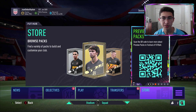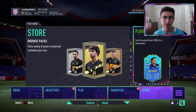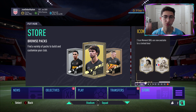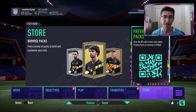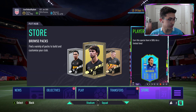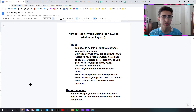Hey guys, it's Rayhan and today I'm going to be showing you guys how to make the most coins on a low budget during Icon Swaps using a method I like to call rash investing. Rash investing is one of the less talked about trading methods in FIFA 21, but I have found that it's one of the most profitable. I'm making this video because it's such a good method and I feel like more people really need to know it, especially during Icon Swaps which is releasing very soon.